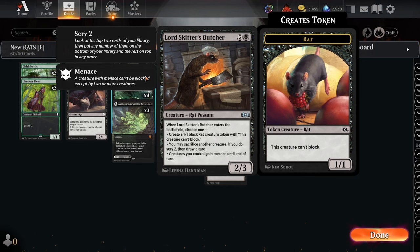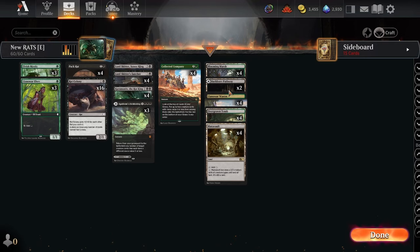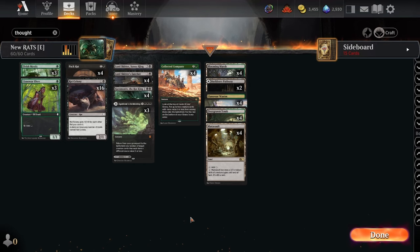For the mana base: three Agadeem's Awakenings, four copies of Mutavault, four Overgrown Tombs, four Blooming Marsh, two Darkbore Pathway. We want to be able to cast our elves on turn one, but otherwise we largely just want black mana — we only really need one green source, but we do want to reliably cast triple black and double black. Mutavault is also a rat and benefits off Caramonix buffs.